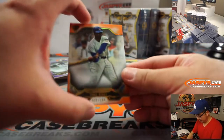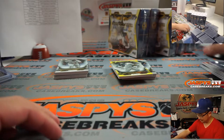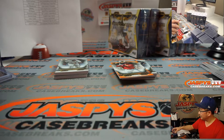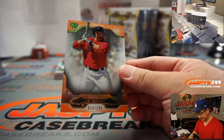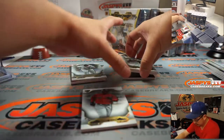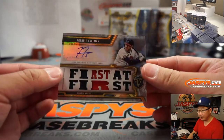There's Ernie Banks, Let's Play Two, to $1.99. Jackie Robinson to $2.99. Thurman Munson for the Yankees. JD Martinez, 14 out of 199, Red Sox. Here are your base cards: Bregman, Sandberg, Devers, and Piazza. And then the hits behind Frank Thomas is Freddie Freeman — is this a 7 out of 18? Matt Medlin with that one.